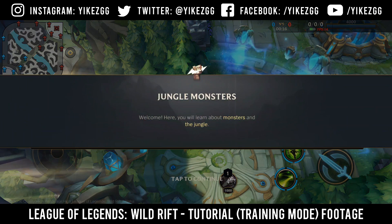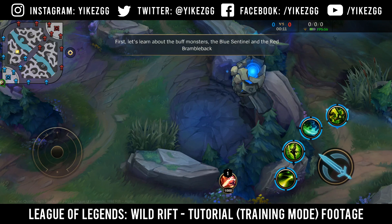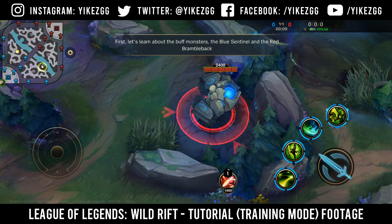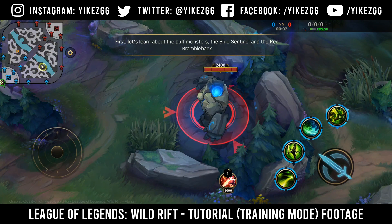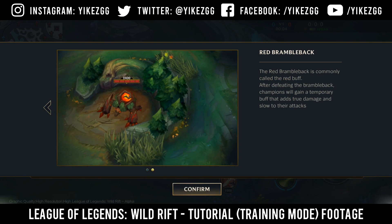Welcome. Here you'll learn about monsters and the jungle. First, let's learn about the buff monsters: the Blue Sentinel and the Red Brambleback. The Blue Sentinel is commonly called the blue buff. After defeating the sentinel, champions will gain a temporary buff that adds mana and health regeneration. The Red Brambleback is commonly called the red buff. After defeating the brambleback, champions will gain a temporary buff that adds true damage and slow to their attacks.